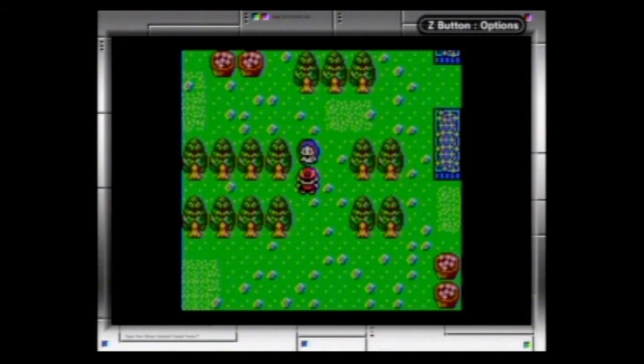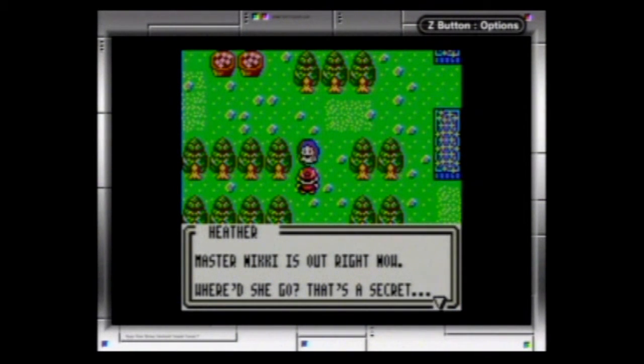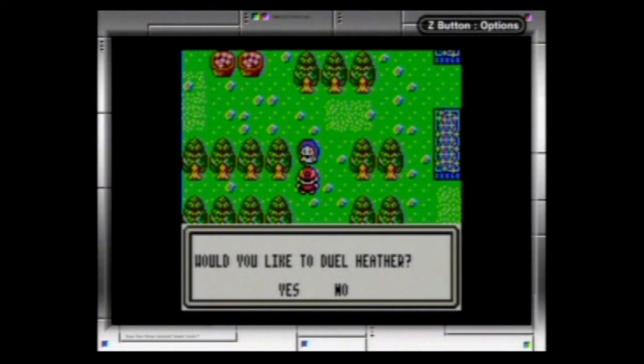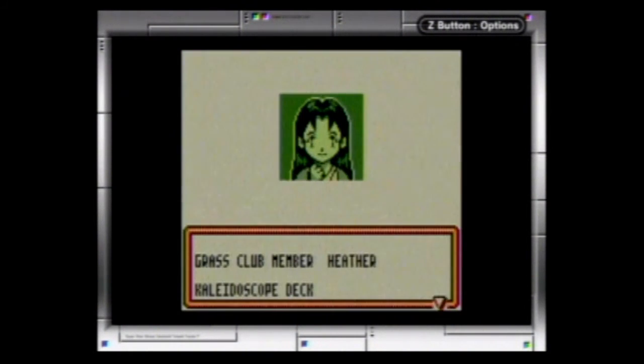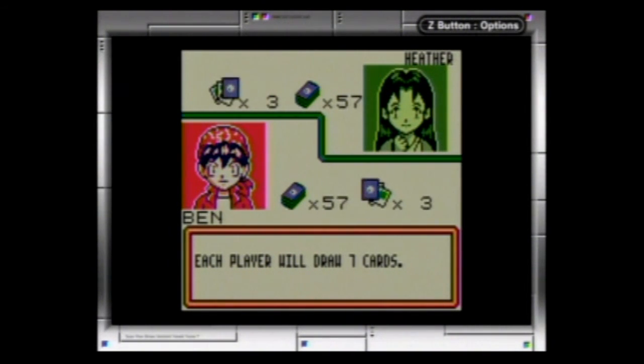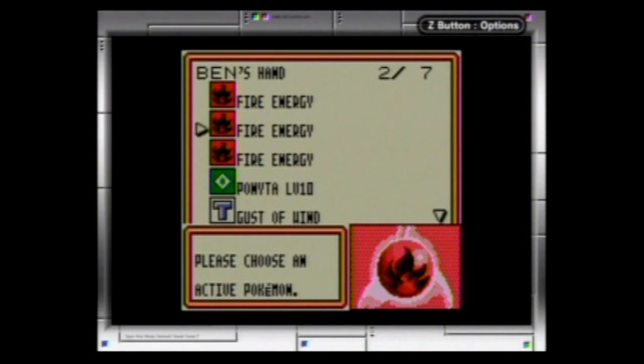Let's go ahead and head in here. We'll take care of one more battle in this video, and in the next video we'll take care of the last battle and the club leader. So this is Heather — Master Nikki is out right now. If you defeat three members of the Grass Club, she'll tell you where Nikki is. Would you like to battle Heather? Her deck is the Kaleidoscope deck — that's a really cool name, and it's a pretty decent deck. This girl is much better than Brittany.